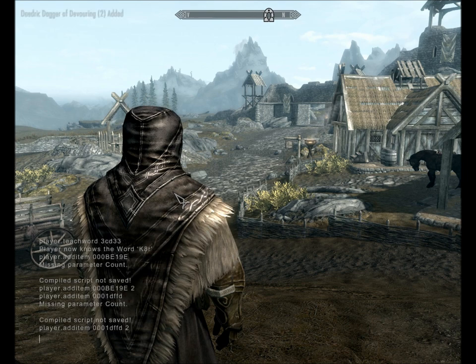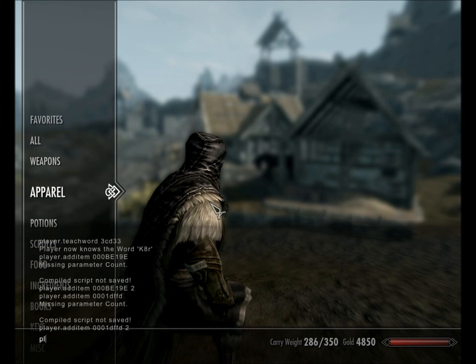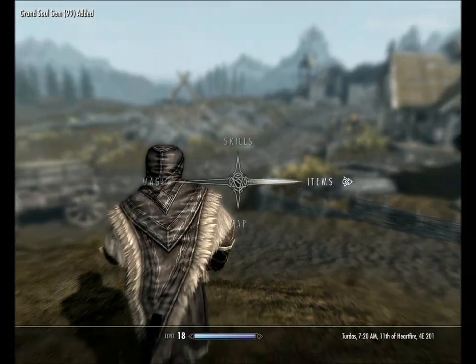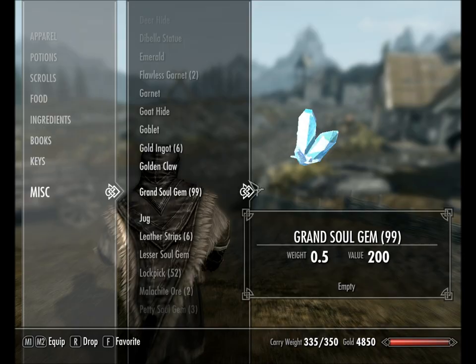I have a really big list of items — ingredients, spells, consumables, armor, soul gems. For example, for a grand full soul gem you type player.additem 00002E4FC 99, and you'll get 99 grand soul gems.